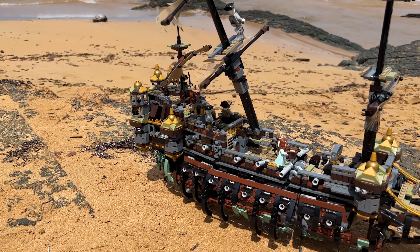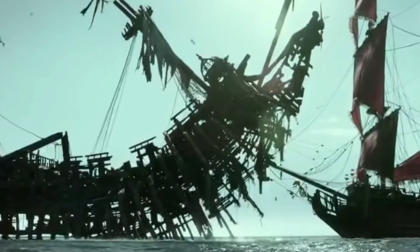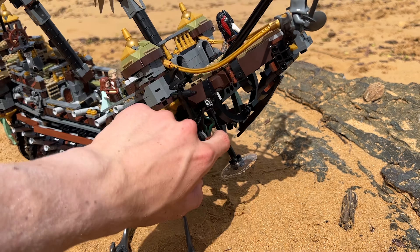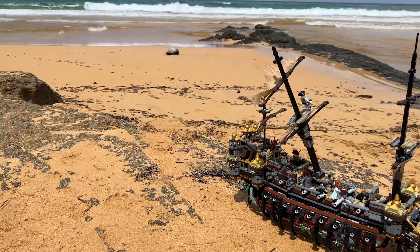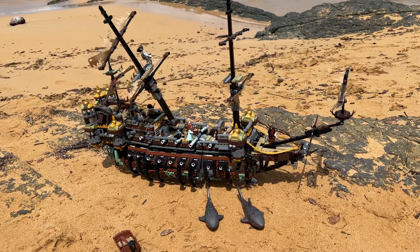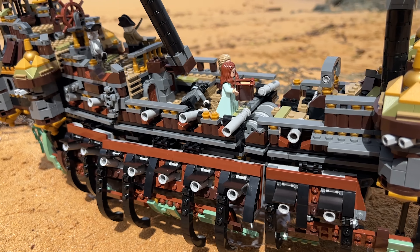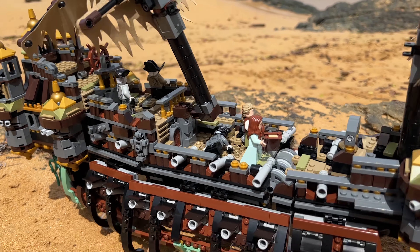Finally, the last and most intensive build — this one used like twice as many pieces as any of those other pirate ships. This is the Silent Mary, and this is no pirate ship — this is actually a pirate hunting ship led by Captain Salazar. This came out in 2017 and the rest of the sets came out in 2011, so they revived the theme just for the movie Dead Men Tell No Tales. There was no base plate — you just build it brick by brick, over 2,000 bricks right here.